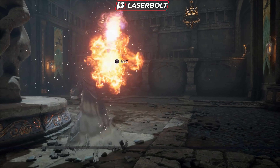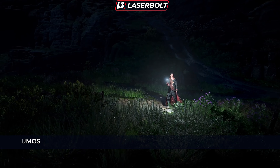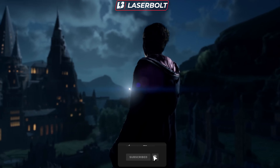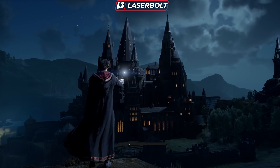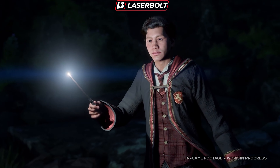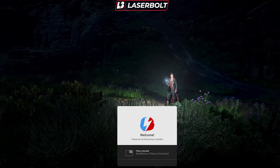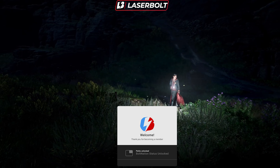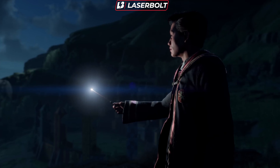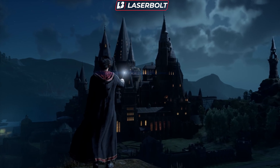The next spell is Lumos. I believe this is going to be a standard starting spell — one of the first spells we get our hands on. If you've seen any Harry Potter movie or played previous games, you'll be familiar with it. It allows you to explore dark areas by illuminating the environment and revealing hidden things, bringing light where there is none. A very important spell that a lot of us will be running when discovering different paths and mystery spots in Hogwarts Legacy.